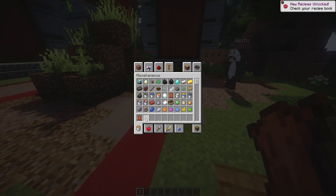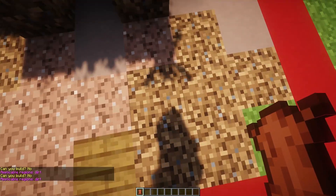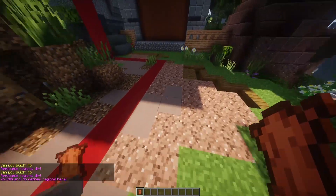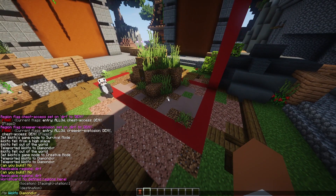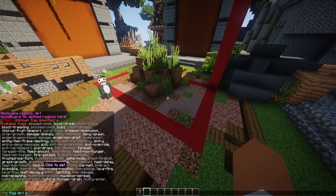There are also items you can use — for example, if you get a wand item and click it, you can see that this region is called dirt and it shows right here. If you aren't good at memorizing all the flags, which a lot of people aren't, you can just type something random after the flag command and it'll show you every single thing you can do. You can even click on it and it'll pre-set it up for you.